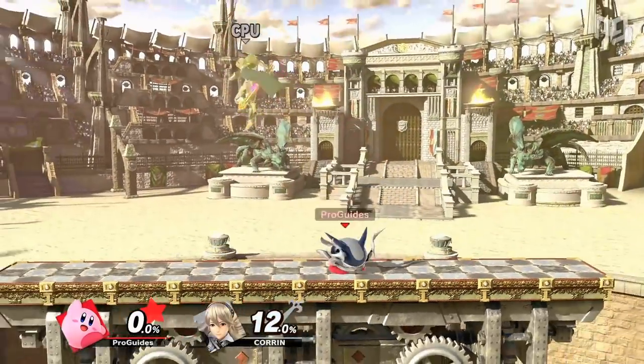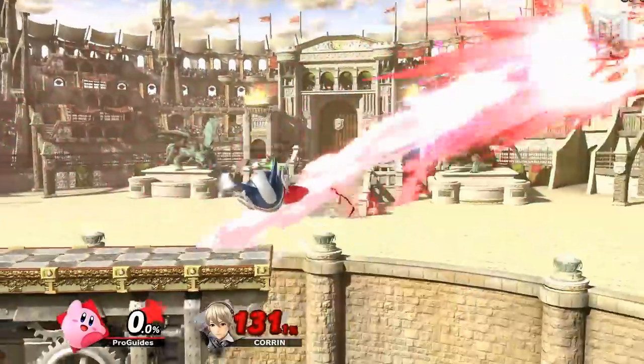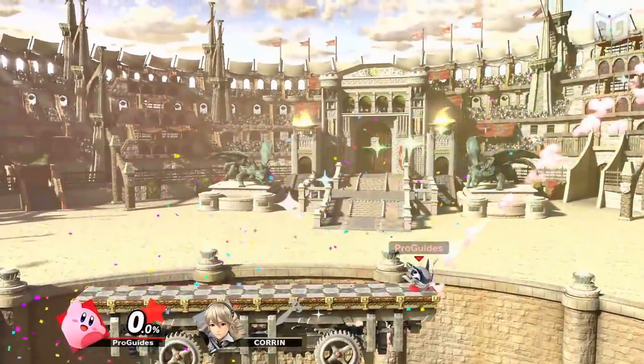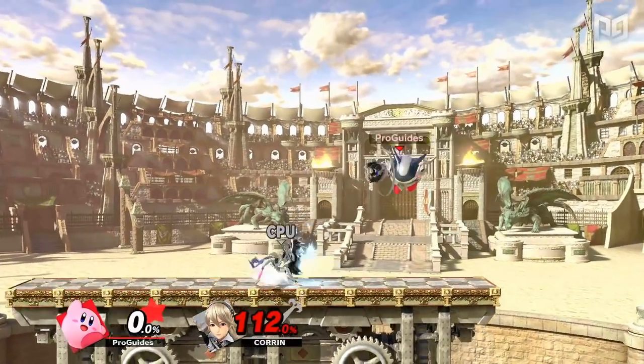When Kirby swallows Corrin, his appearance changes quite a bit, but he also obtains Dragon Fang Shot. At full charge, this move stuns opponents for long enough to easily confirm kills, and even an uncharged shot can combo into a partially charged bite to close out stocks. This gives Kirby an option to fight back against Corrin's disjointed moveset, which can otherwise give him some trouble.